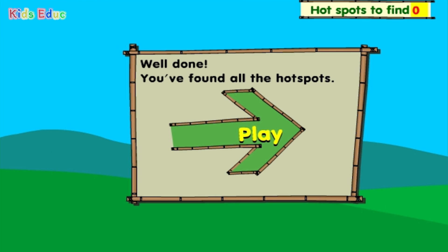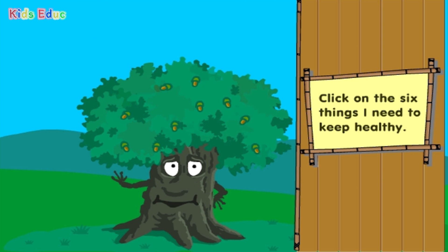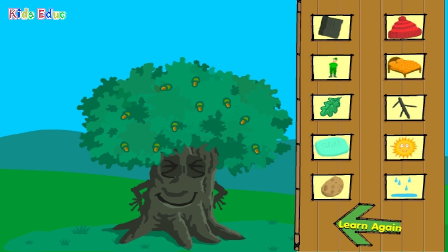Well done! Find the six things I need to keep healthy. Bark. Hat. Care and attention. Bed. Leaves. Roots. Sun. Soap. Potatoes. Water.